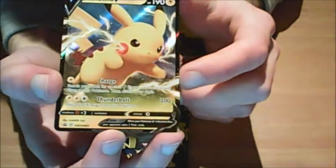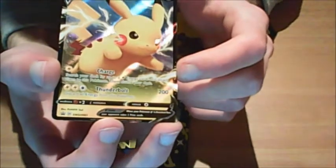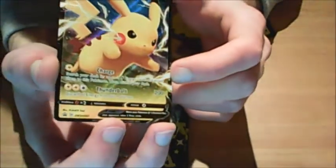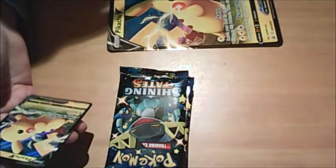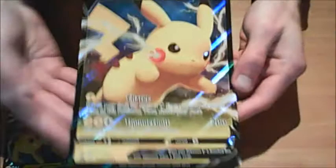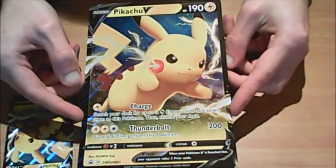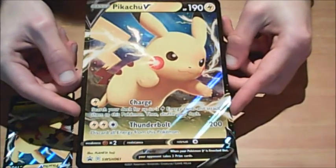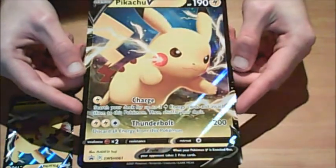Look at the Pikachu promo. We've got - what is this - swish, promo 061. Pikachu V. Got electricity, lightning bolts coming out of his cheeks. He's jumping. Pretty cool card. Sometimes the cheek is like part of the hollow, but now it's the lightning. There we go. Charge and Thunderbolt abilities. And here's the oversized promo. It's so big. Exactly the same as the smaller one, but you can see everything better with the big one.